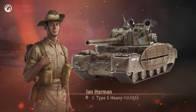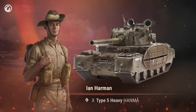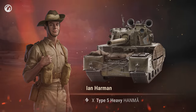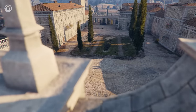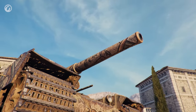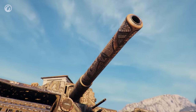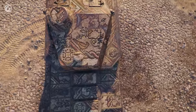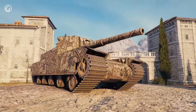Ian Harman from Down Under. How did he get the Type-5 Heavy? That's a real trophy — an old story. When Ian saw the Italian architecture, he spent his entire vacation sticking mosaics to his tank. It looked nice. Well, at least until the first shell arrived.